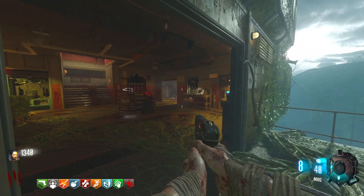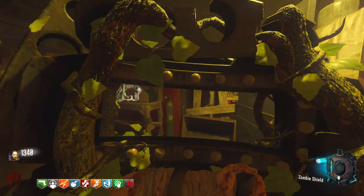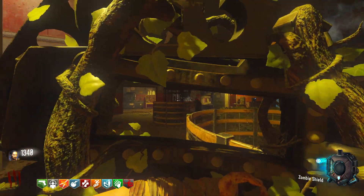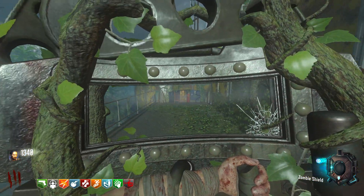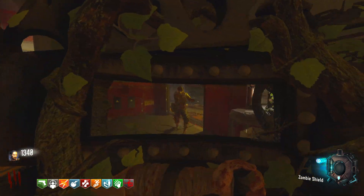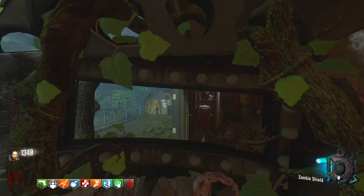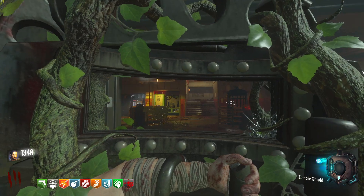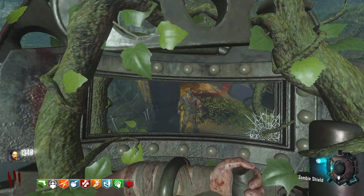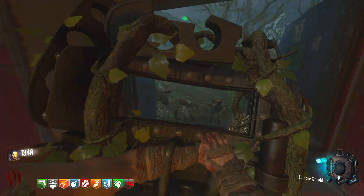Now we have the Zetsubo no Shima shield. I kind of don't like putting it this low, but it doesn't really have anything going on with it. The only reason you would ever need it is to complete the easter egg. If you didn't need it for the easter egg there'd be almost no reason to use it, because you can camp for high rounds on this map and the zombies won't even be behind you. So there's almost no reason to ever pick up the shield unless you're doing the easter egg.